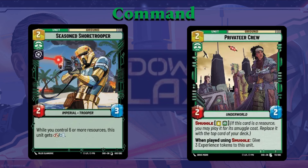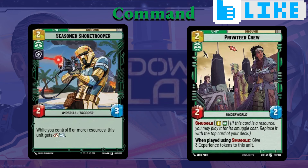Another good example of this is Privateer Crew. Two cost, two-two, but you can smuggle them into play for six, and when you use the smuggle ability, give them three experience tokens. If you don't know what smuggling does: if you put this card face down as a resource during your turn as an action, you can pay its smuggling cost — in this case six — and play it from your resource row, replacing that resource with the random top card from your deck. It's a great way to make resourcing easier, though sometimes it won't be worth it. But paying six for a five-five unit that can pop out unexpectedly — maybe your opponent is playing hand destruction and you have low cards — can absolutely catch them off guard.